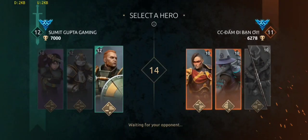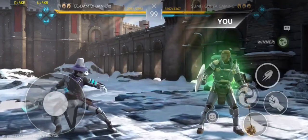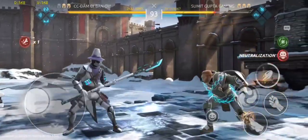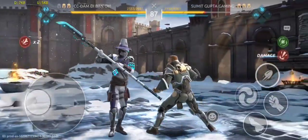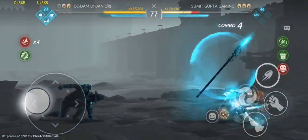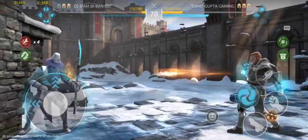The Fire Guard is dead. Next is Zuba. Let me ask you a question about this opponent — what is their playing style? Passive, defensive, or camping? Send your inputs in the comment section, friends. I want to hear.